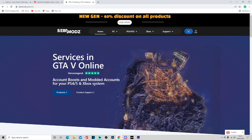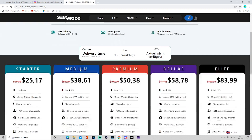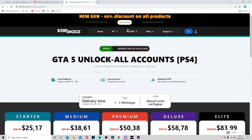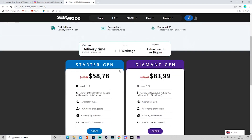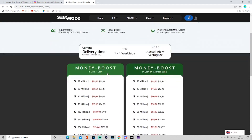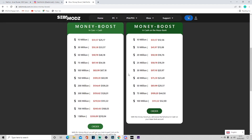Before we continue with the video, I just want to give a big shout out to today's sponsor, Zebby Mods. I will leave their official website linked in the description below if you guys want to check them out for reliable and cheap purchases for PlayStation and Xbox. They do a money service and account boosts for new gens and old gens. As you can see, their prices are really good — they're on a big discount right now. You can also use a 10% discount code at checkout: 'dino robs'.